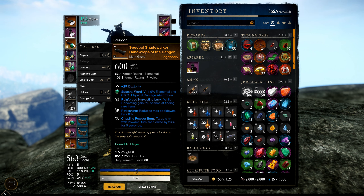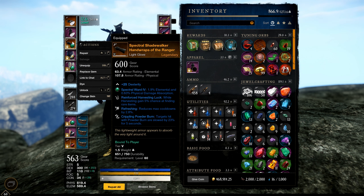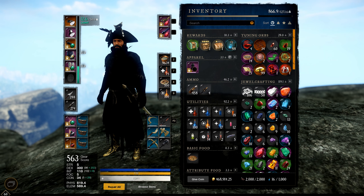On my gloves I have cooldown reduction — Refreshing — which is very strong. I also have Crippling Powder Burn: targets hit with powder burn are slowed by 23% for five seconds. This is insanely strong since it applies with our attributes and other musket passives. When it connects, this is one of the most important armor perks you can get since it allows you to kite better and gives you a lot of extra free damage. For the best armor perks you want Refreshing and Resilience.